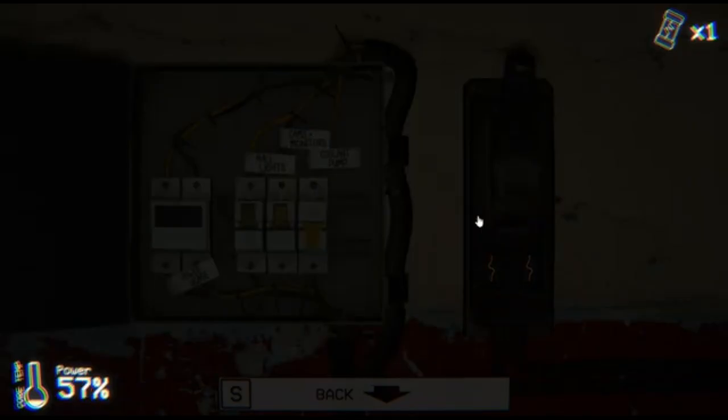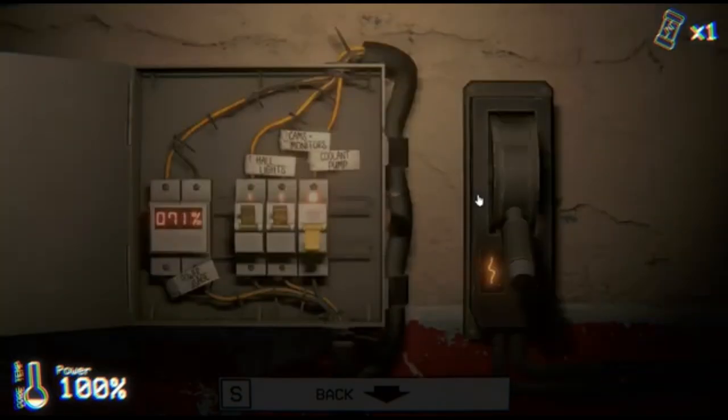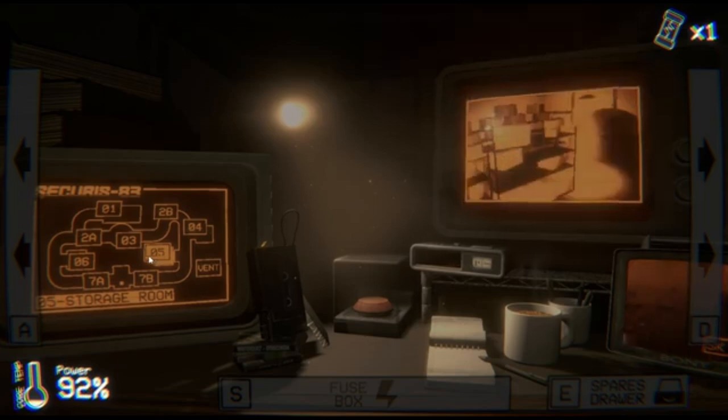There's a temperature meter that slowly rises, and if it gets too high, Sandy will jump scare us. However, if we flip on the coolant, then the temperature will lower. This all seems a little overwhelming for new players, because there isn't really a phone guide to tell you what to do. You kind of just have to figure it out, which is one of the only flaws in this game.